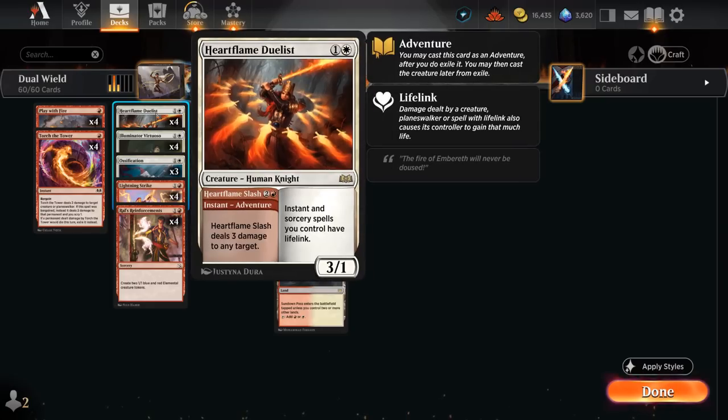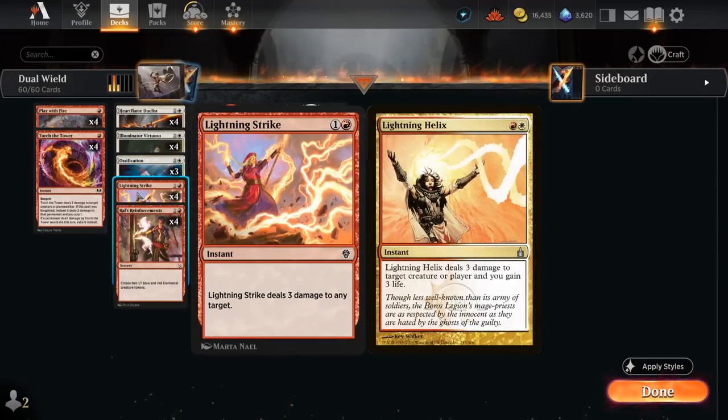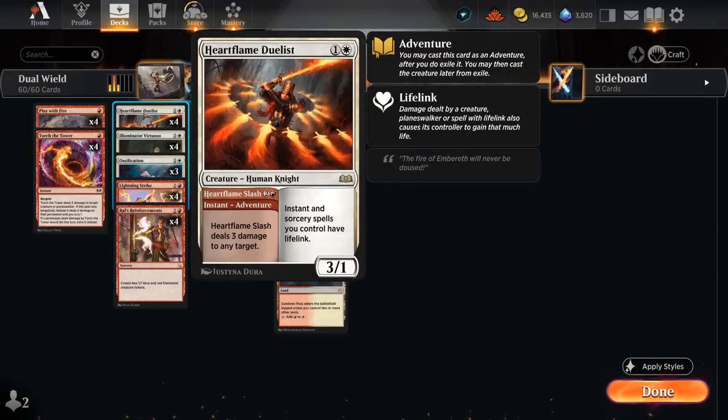We also have four copies of the new Heart Flame Duelist — a 2-mana 3/1 saying instant and sorcery spells we control have lifelink, which is very nice with all the burn spells we discussed. Turning a Lightning Strike into a Lightning Helix essentially can be very useful when facing aggressive decks. The Duelist also has an adventure — Heart Flame Slash for 2 and a red, deals 3 damage to any target at instant speed. We can maybe wait to use the adventure first and then play the creature, or simply run out the 3/1 especially if we draw multiples. The sequencing can be a bit awkward if you only have the one Duelist, since you would prefer to play the creature and then the adventure, but if you want to play the adventure then you'll have to play that one first.